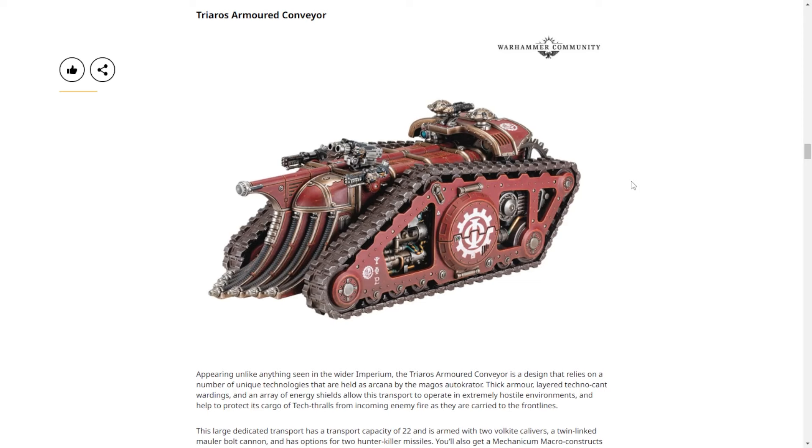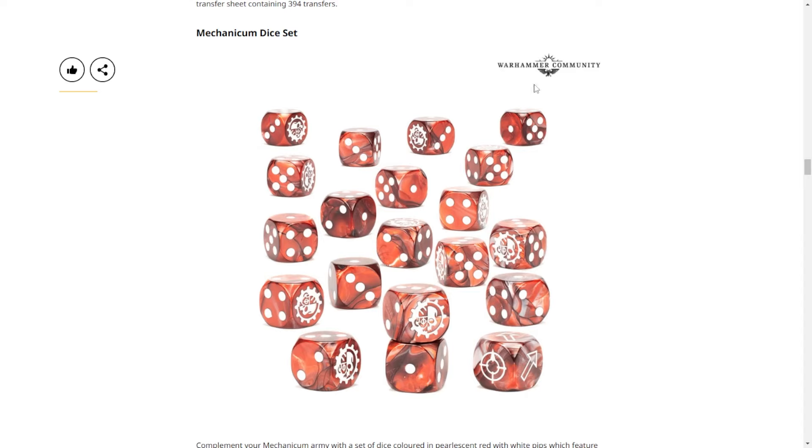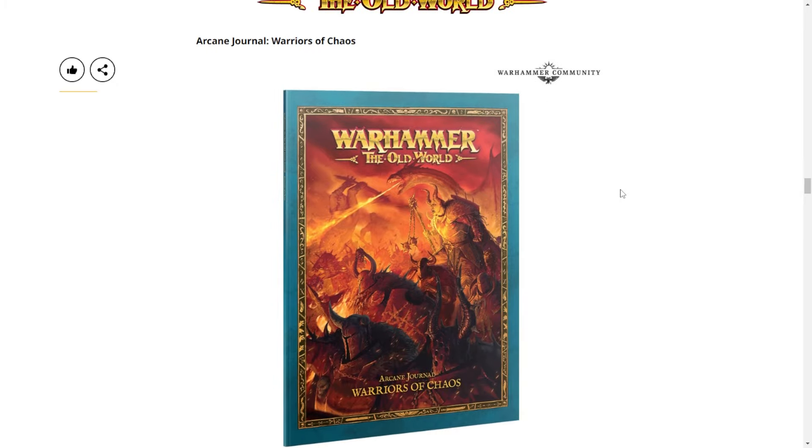It's just so unique looking — that's one of the things I really like about Mechanicum. You could point at 15 other games and say 'that looks like a Tyranid, that looks like an elf,' but these guys — the specific combination of tech-priest catholicism — is very well done. More well done than what the Space Marines lean on sometimes. Then we have the requisite dice — red dice with white pips, I can read them. That's all you need in life.